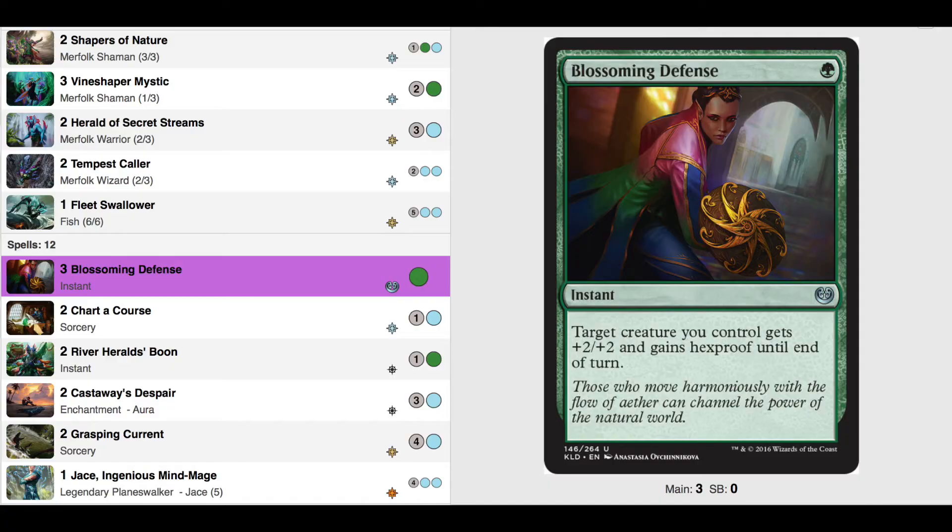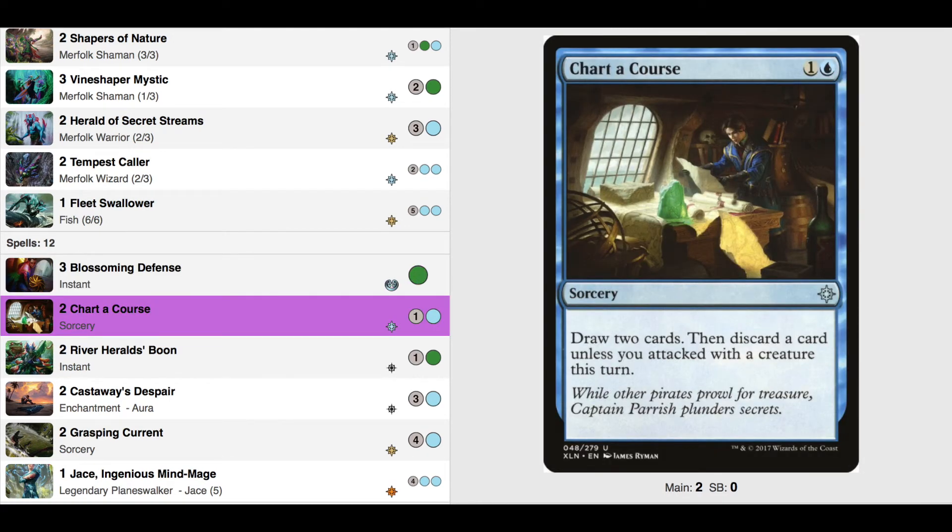Now for the spells — we only added 2. We added 3 Blossoming Defense. This is an incredible card — it's a surprise combat trick or surprise defense trick. Giving a creature Hexproof is really nice against burn spells. We also added Chart the Course, which can give us some card draw, especially if we attack that turn. Card draw is very important in longer games.